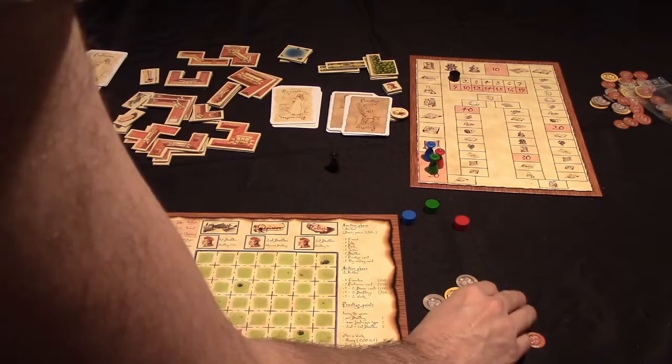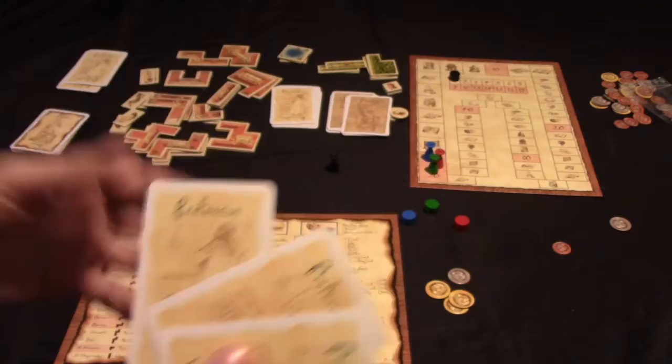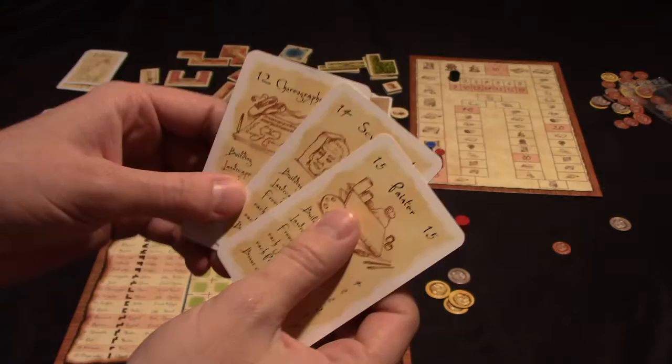At the start of the game each player gets $3,500 - that's the currency in the game - as well as three profession cards which represent various artists attracted to their compound who will be able to create great works. You'll get three of these cards, select two to keep, and the way these cards work is really the crux of the game.